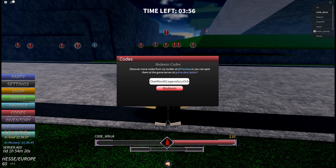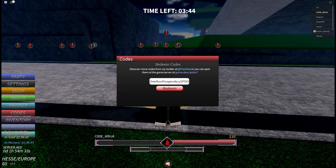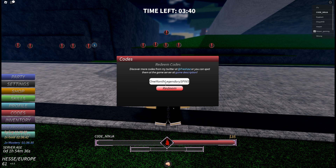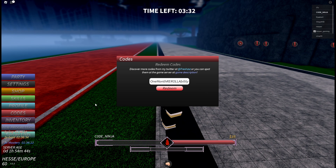We also have One Month Legendary Spins, which gives you 45 spins on every slot — pretty amazing. And finally, we have One Month Re-roll Ability, which you can redeem to re-roll your abilities. Those are all the working codes in Project Mugetsu.